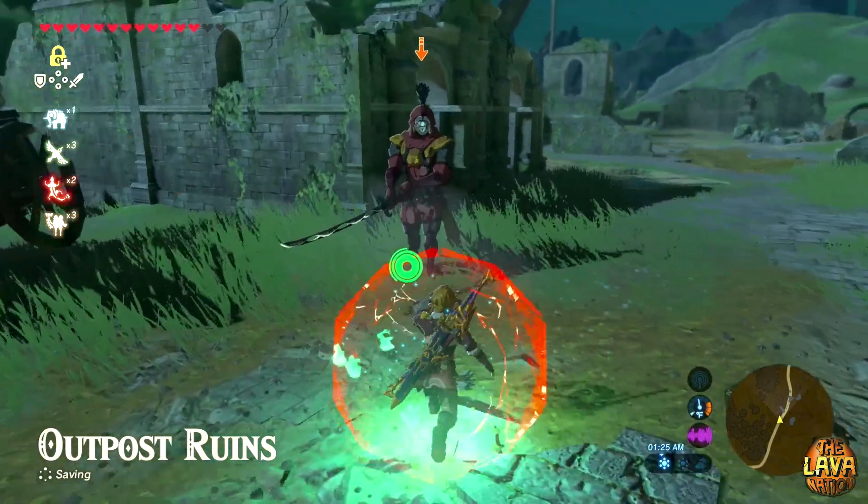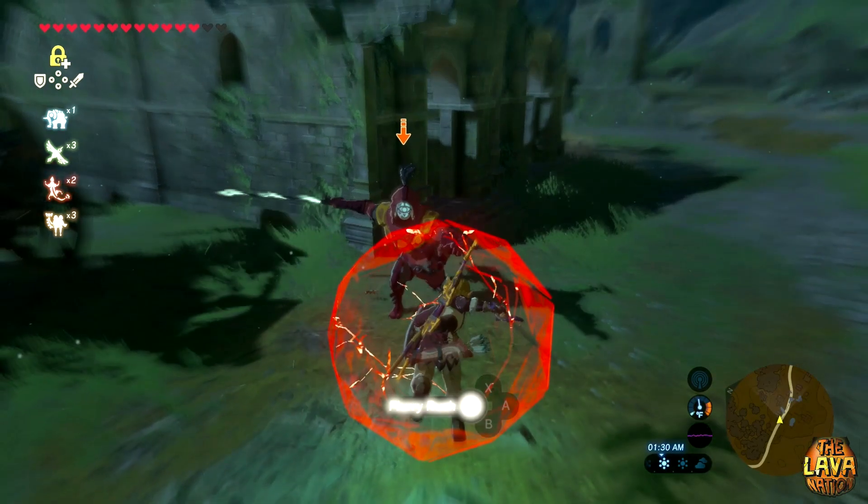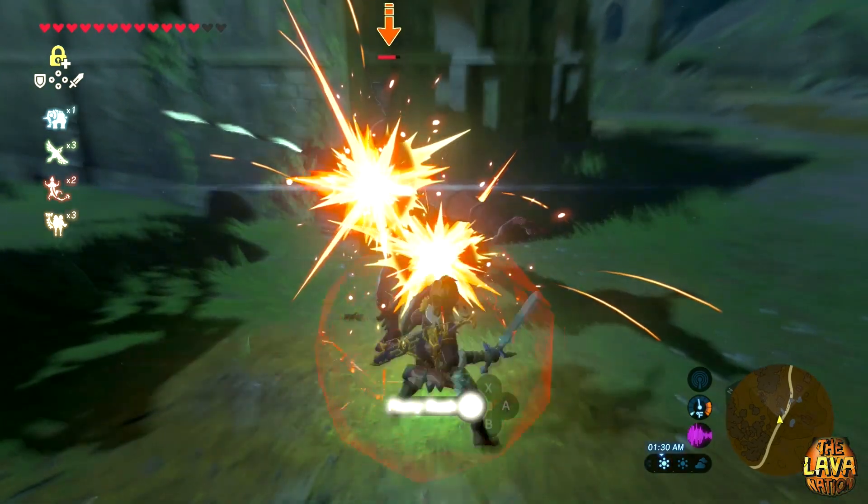My sixth tip is to use all the combos you know, like back flipping, perfect dodges, and perfect guards, and just go all out on anything that stands in your path.